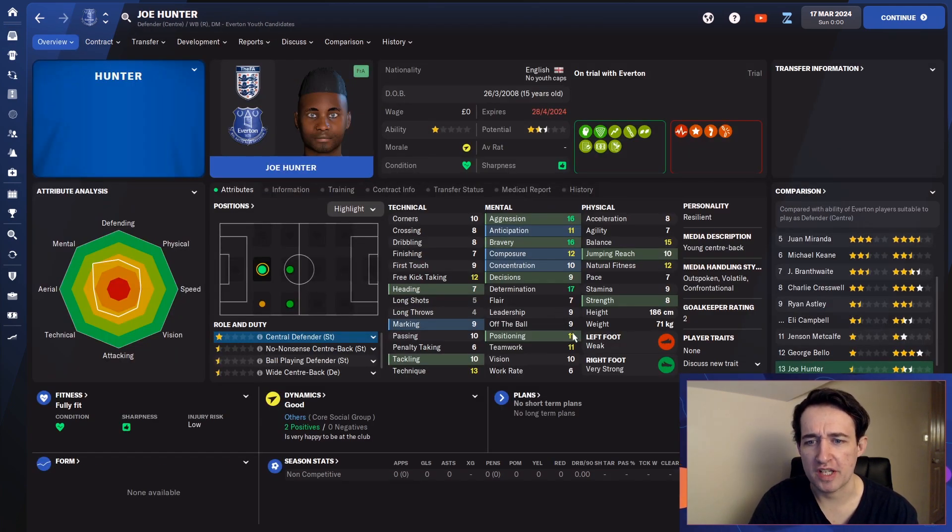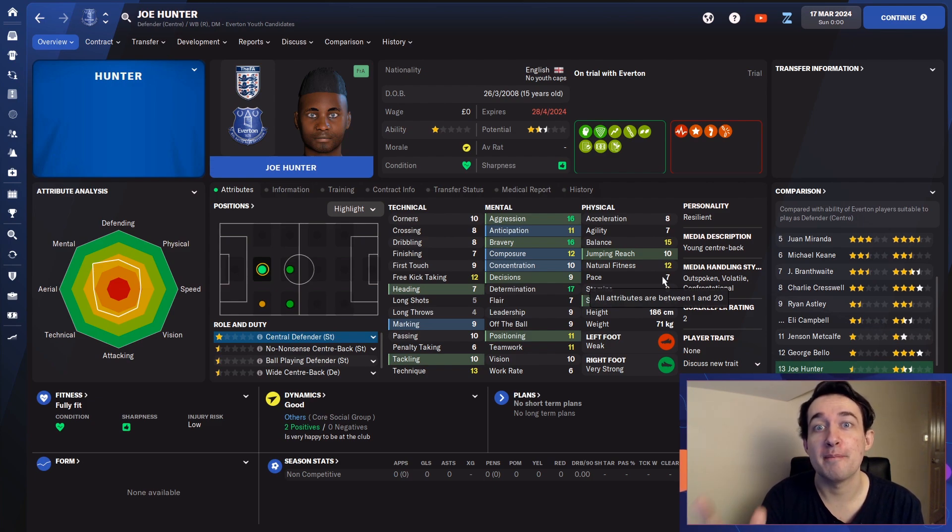Joe Hunter — really interested to see what he's looking like. Mentally he looks insane. Determination of 17 — I like that, that's a really good attribute to have. Technically it looks so balanced. Long throws, penalties, long shots — throw that out the window as a defensive-minded player. He looks like he'll probably be your standard centre-back. His jumping reach still has weaknesses. Physically — I do wonder, is that a trend? Could really good physical coaches impact the physical attributes of your youth intake players?